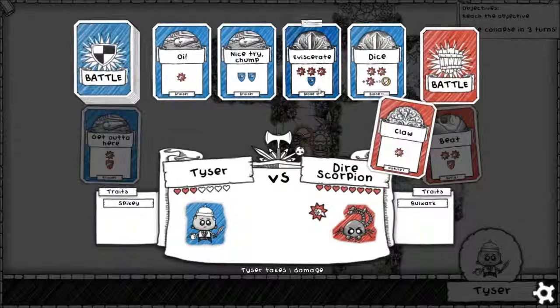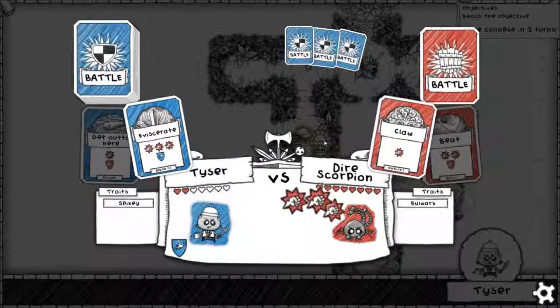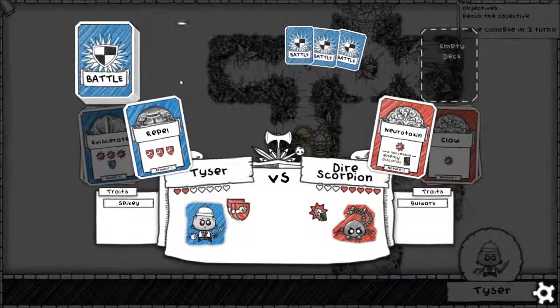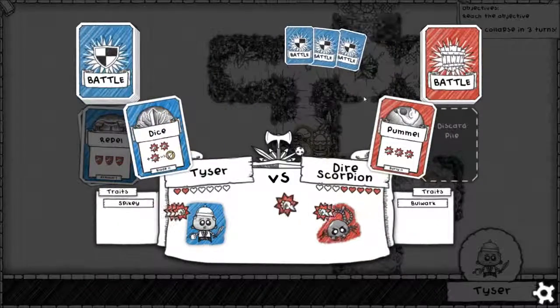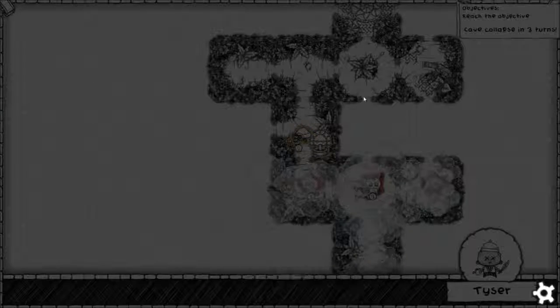Looks like I underestimated this Diascorpion tremendously. Using Claw — we'll use Eviscerate, somehow I don't think it's got a magic attack. Neurotoxin — we'll use Repel on it. It's got no unblockable either. Not even Bulwark, not even Spiky works against Bulwark. Oh, this is horrible. Okay then, another dead dungeoneer — avoid Diascorpions. I think that's a good lesson anyway.